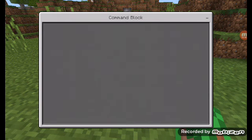The command is execute at E, and then our base mob is just going to be a zombie, so we're just going to type zombie.